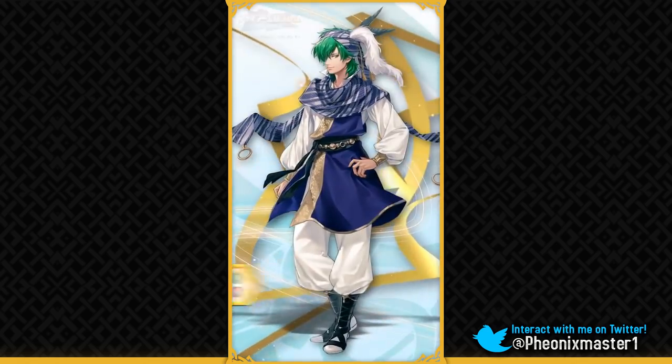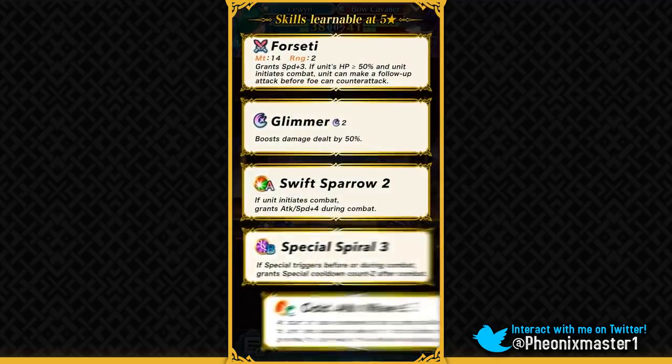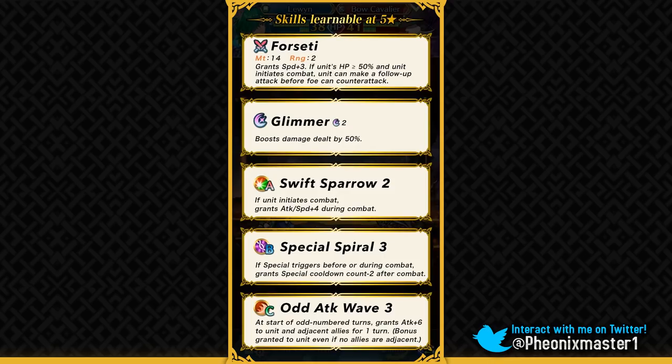And then we have got Levin, finally! He's of course a green infantry mage. He's got Forseti, which gives him plus 3 speed, and he basically has a reverse Desperation built into his weapon. So if he's above 50% HP, he will always have that Desperation effect. This makes him a ridiculous offensive unit — for normal Desperation you have to take damage to enter that threshold, but from the start Levin is in the Desperation range, and he only falls out of it if he takes a lot of damage. Not taking a lot of damage is going to be pretty easy with his slot B skill and this effect, so he could definitely kill units pretty easily.